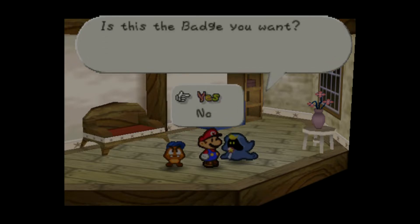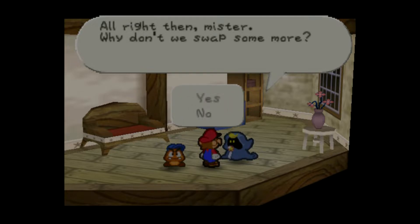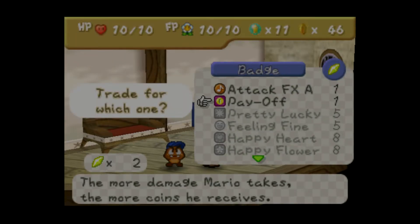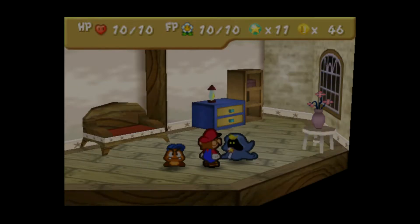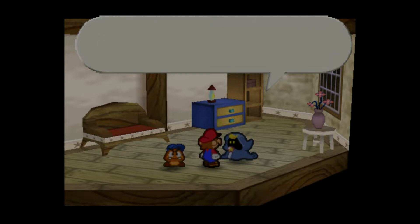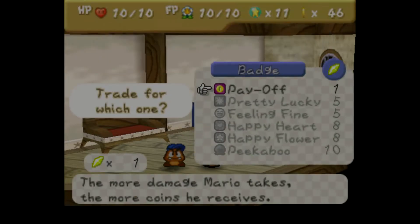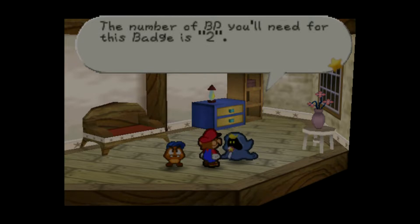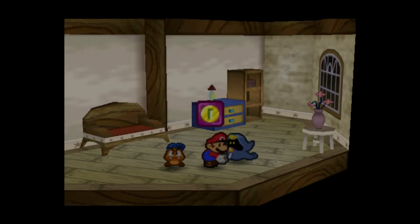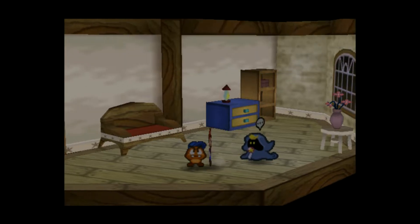That'll be 2 BP. We'll take it. Let's swap some more. The Attack FX badges — I just love the new sound effects. We'll be taking that one. Zero BP to put on. I'll show you where all of them are. Pay off whenever you use an item — you get a star point. Not a star point, you get more cash. Pretty cool. Let's get some more star pieces, then we'll come back.